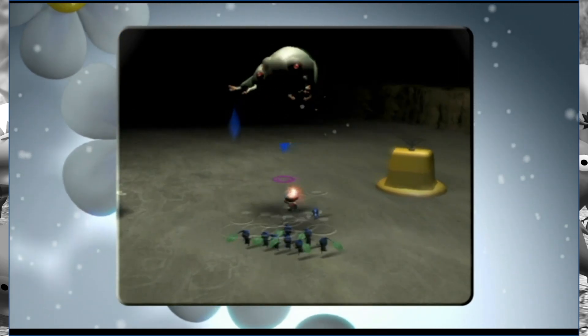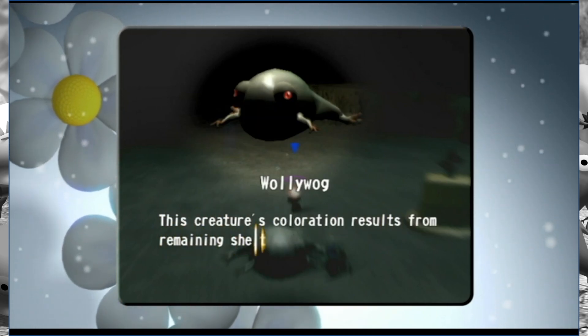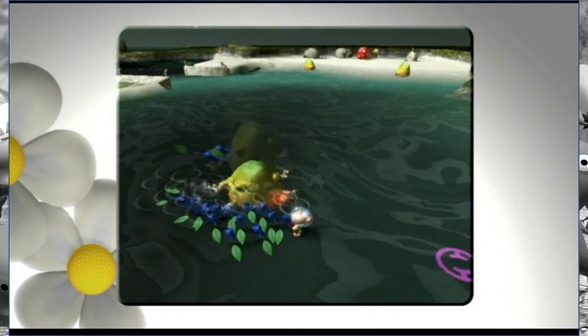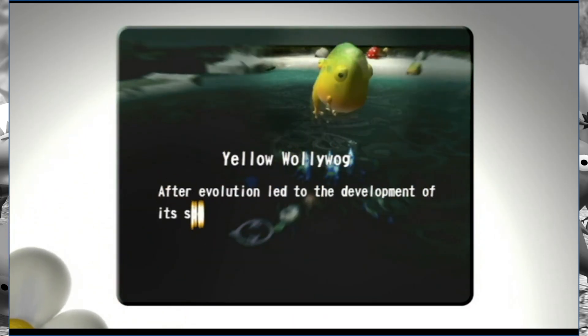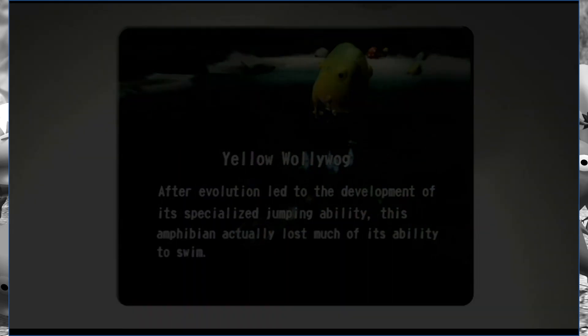And here's the analog computer in a completely weird place. With the Wollywog — this creature's coloration results from remaining sheltered in its cavernous dwelling. And last but definitely the worst: the yellow Wollywog. After evolution led to the development of its specialized jumping ability, this amphibian actually lost much of its ability to swim. And it sucks.